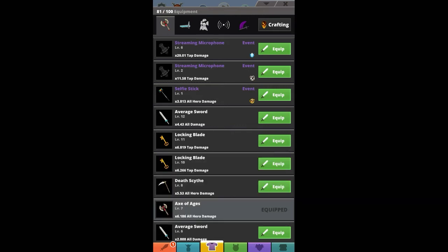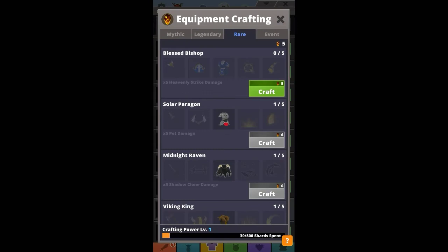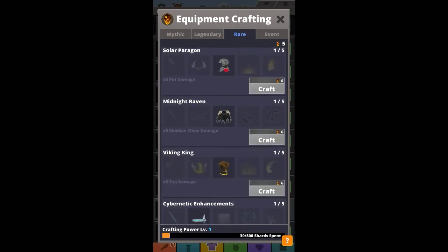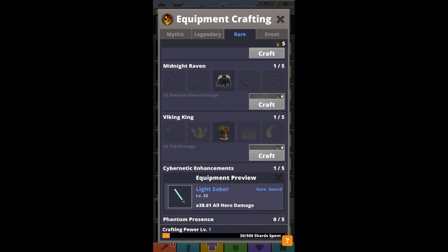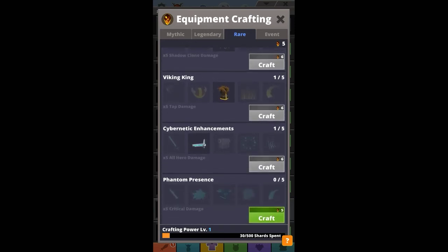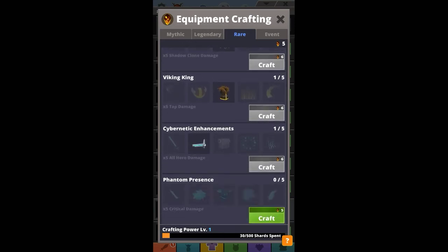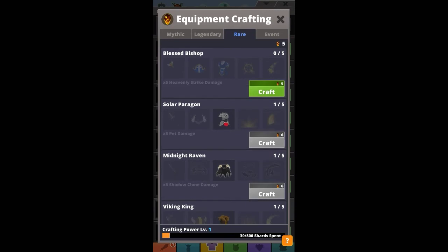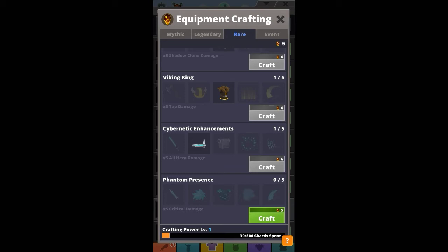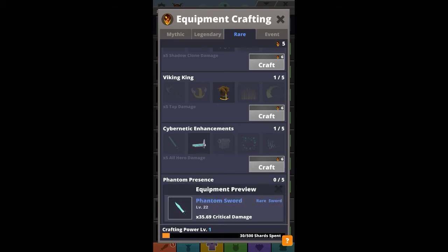One of the things I actually want from crafting is the lightsaber, but it takes six — and now I know why it takes six: it actually increases how much crafting points you need as you do it.